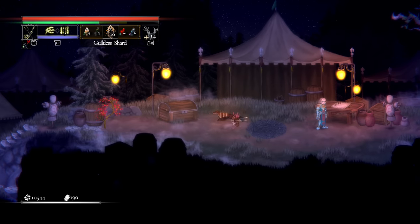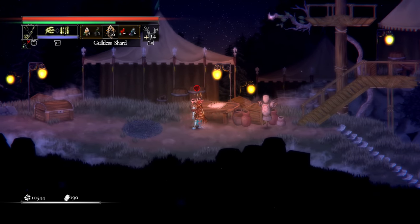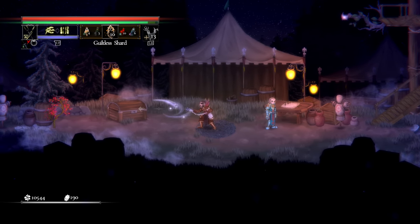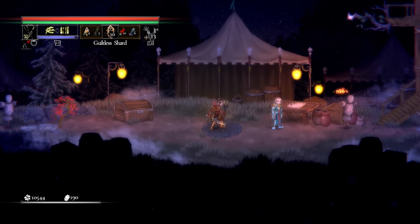The green bar is stamina, used whenever you block, roll, or attack. Even casting and ranged weapons will use up stamina. Speaking of ranged weapons, over on the far right we have our ranged weapon — with a controller it's LB and then X to use it, whether that's a channeling rod, bow, throwing axe, or whatever the case is.